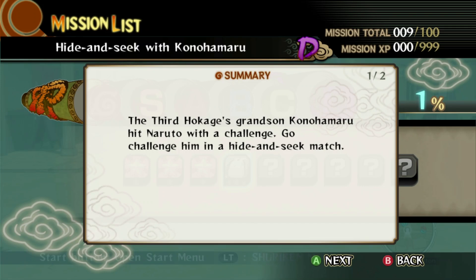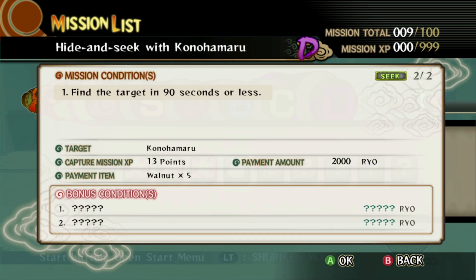The third Hokage's grandson, Konohamaru, hit Naruto with a challenge — go challenge him in a hide and seek match. Find the target in 90 seconds or less. Konohamaru: 13 points, five walnuts — easy enough. Alright, let's do it.